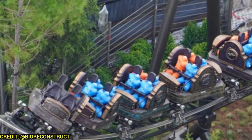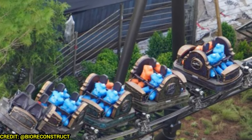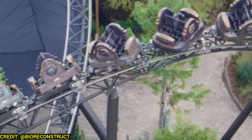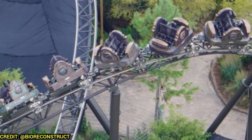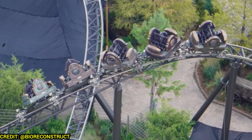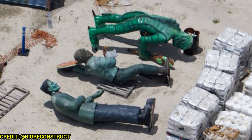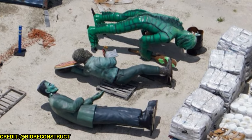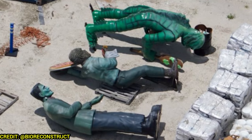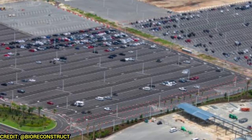Dark Universe is still waiting on the topper for the Monsters Unchained attraction, but here are test dummies and a really close-up view of the train for the Curse of the Werewolf coaster — it looks very cool. There's another train testing as well, and the classic monster motif looks great. These classic monsters are ported over from the Monsters Cafe, which is now the Minion Cafe at Universal Studios Florida. They'll be featured in various areas of the Epic Universe land.